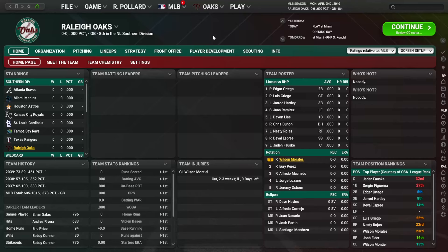Welcome back to the Raleigh Oaks here on OOTP 25. We have not actually simmed any games yet, because I mentioned I was going to do a rebrand of this team. Now that we're controlling the Raleigh Oaks, I want it to be something more than I just put together in three seconds in Photoshop. So we spent a bit of time doing some logos and jerseys.